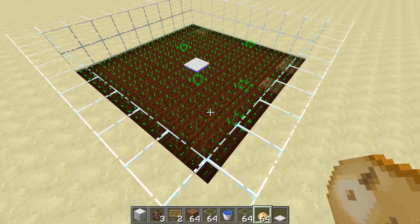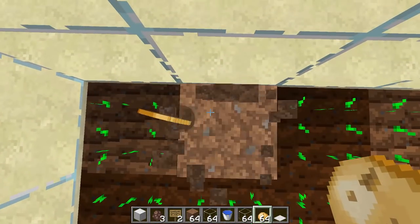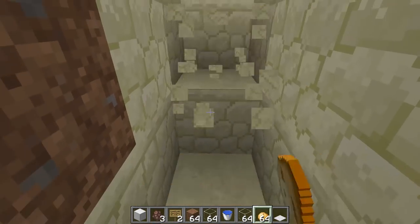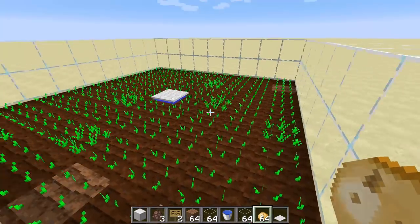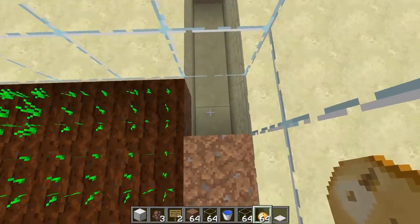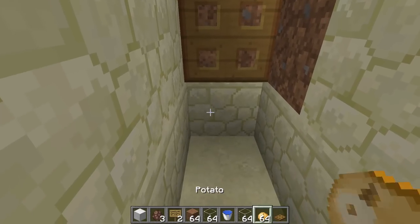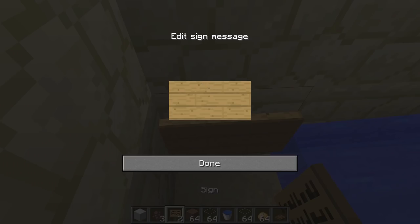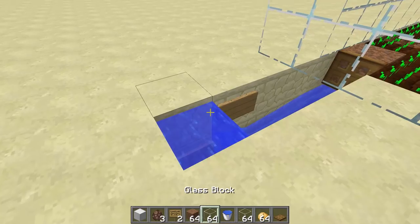Pick the corner where you want baby villagers to fall. Trample that spot to turn it back to regular dirt, dig two blocks down, and make a little tunnel — extending it a few blocks out helps because it keeps the other villagers from tossing food to the babies, so they stay willing longer. Place your trapdoor there, put a water source in, and that will carry the babies along. Place signs on the walls to create your water elevator.